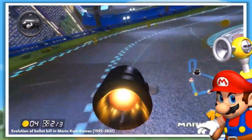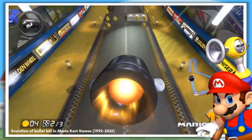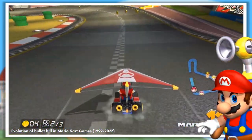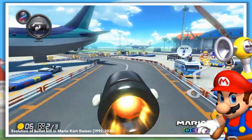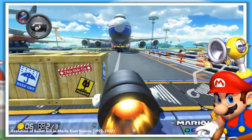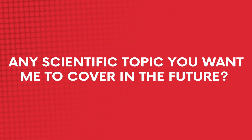We've still got another explosive enemy to cover from the Mario series — we still have to look at the Bob-omb to see how dangerous it could be for the denizens of the Mushroom Kingdom. I'd also love to hear about any more Mario characters that you'd like me to cover the science behind, so make sure to tell me in the comments down below. As always, if you enjoyed this video then don't forget to leave a like, comment and subscribe to the channel. And if you want to help combat the ever-changing YouTube algorithm, then make sure you share the video to help my channel grow. If you have any scientific subjects or topics you'd like to see me cover in the future, then please tell me in the comments down below.